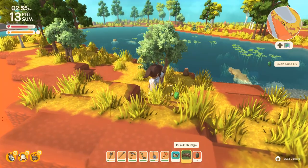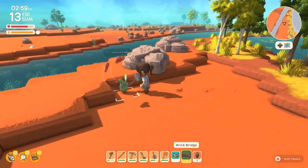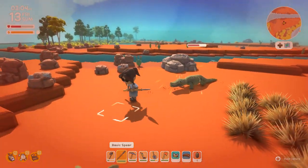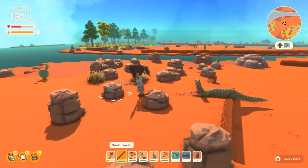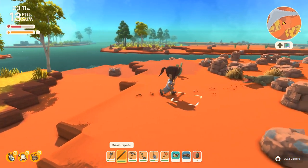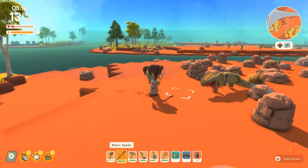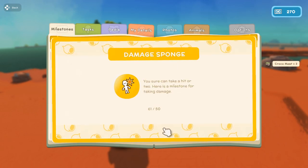A lot of crocodiles — there's in fact a crocodile right there! That could make my day very interesting if I weren't a little bit more cautious. Well, my day got very interesting because I wasn't cautious enough! Dodge — run, run, run! Okay, okay. Oh my gosh, I fought him off! I fought off the crocodile and now we have a bunch of croco meat. I'm near dead — damage sponge, you sure can take a hit or two!